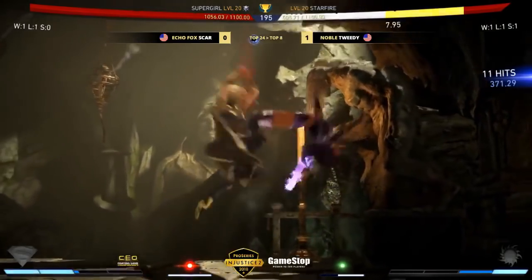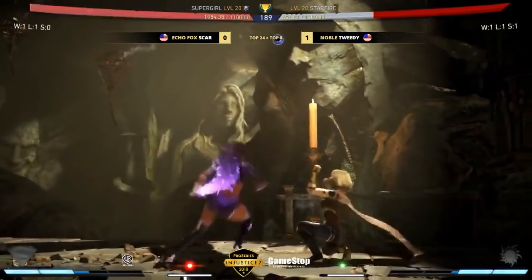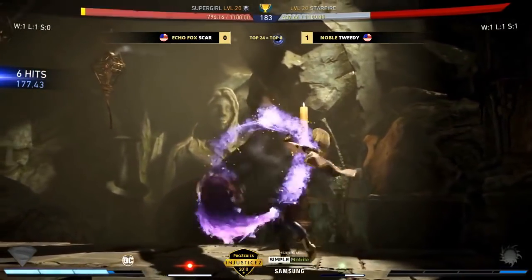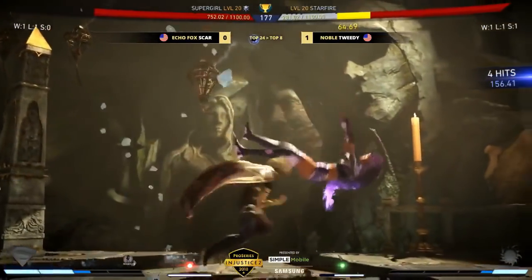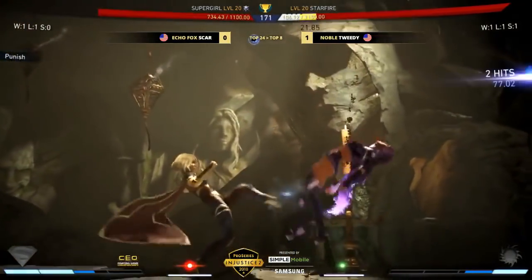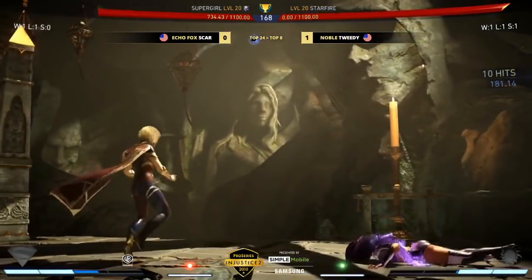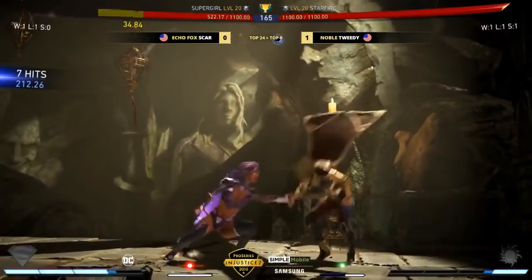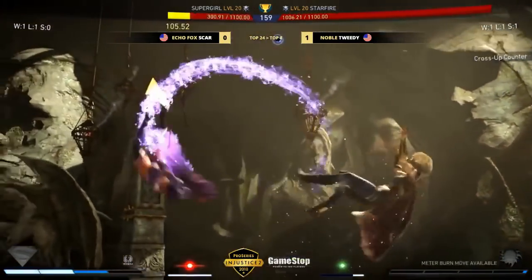Great call-out there by Scar, utilizing that Supergirl forward air dash to make sure he got on Tweety. Tweety with a delay wake-up, avoiding the statue, avoiding the interactable — very smart. Great awareness. Harassing here in the corner. There's not a lot of strong mix-ups out of it, but he's just maintaining pressure, trying to get Scar to crack and press that down two. Tweety did what he wanted — anticipating Scar would disrespect and just waiting to punish it.